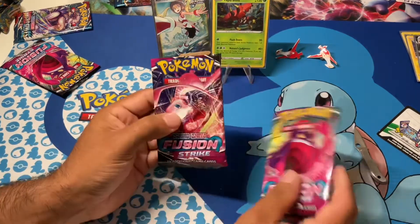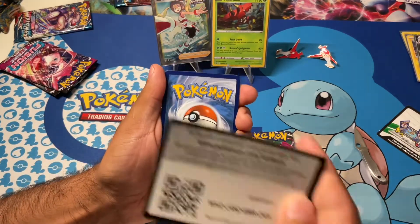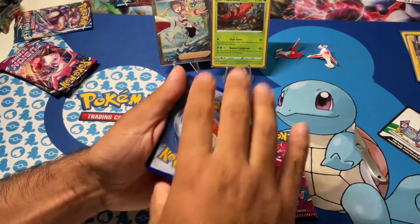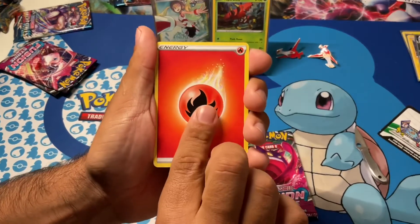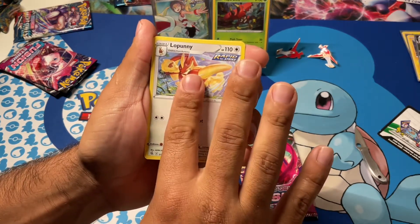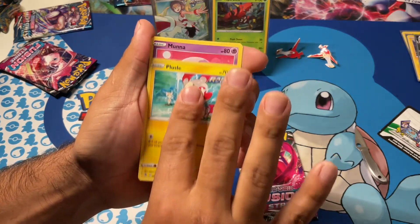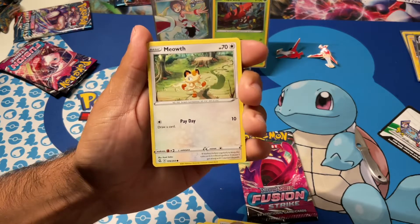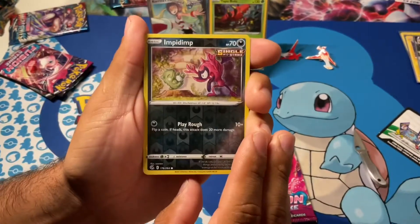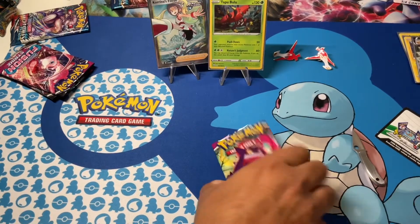We'll do the Mew pack next and then the Gengar. White border again, so nothing again. Energy. Bewear. Scarlet Park. Lopunny. Skarmory. Shelmet. Plusle. Munna. Meowth. Impidimp. And who's that green guy? Impidimp and Beheeyem. We got one pack left on this one.